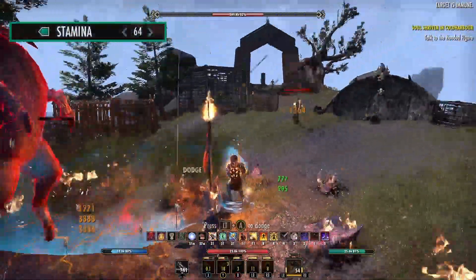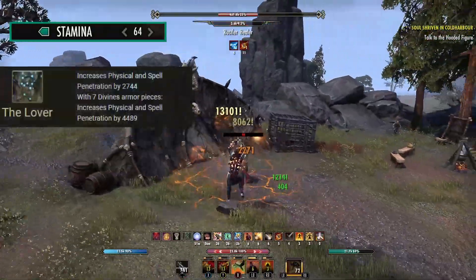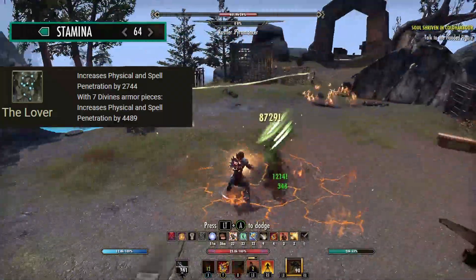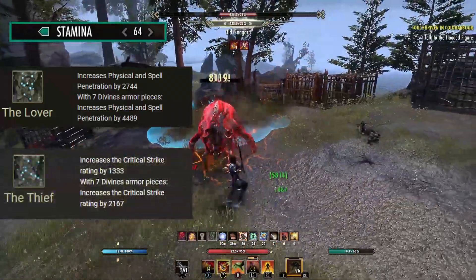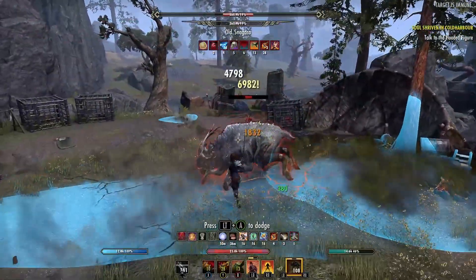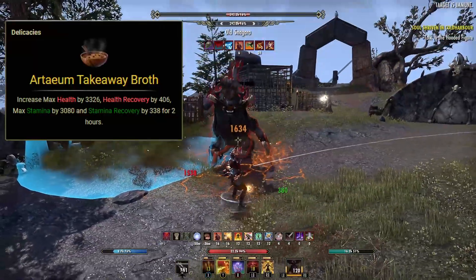For the attributes we're putting 64 points into stamina. For our Mundus Stone we're going to be taking the Lover Mundus for that extra physical and spell penetration. If you plan on doing some group content, you can always take the Thief Mundus Stone for an increase to your critical rating. For our food we are using the Arteum Takeaway Broth which is going to increase the max health, our health recovery, our stamina and stamina recovery.